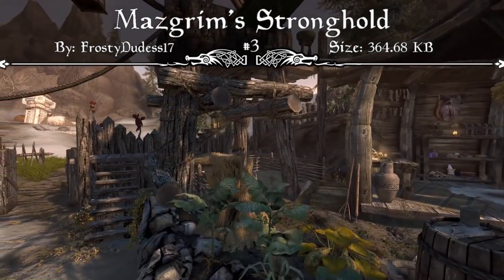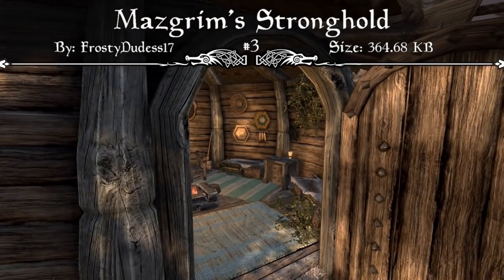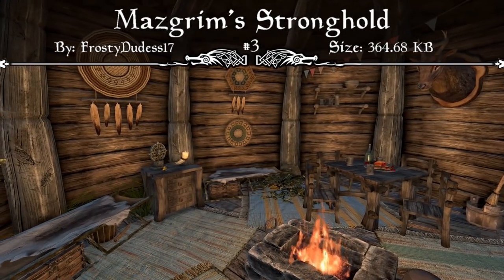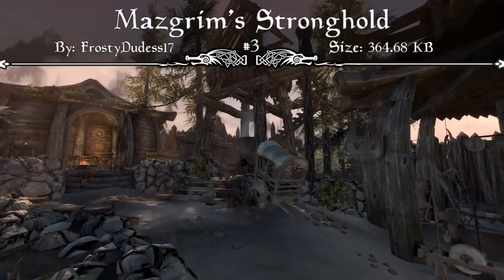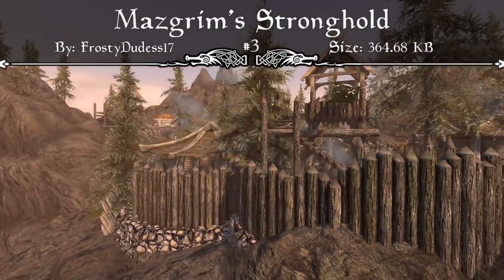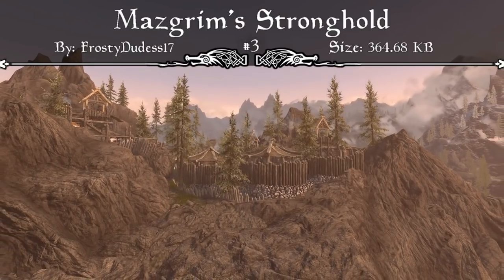There aren't too many outside player homes out there right now, and a lot of them have frame rate issues, which may be why people don't make them too often. But when they're done right, they look awesome — the functionality of being able to quickly walk in and get out without loading doors is great. If you're role-playing as someone who lives outside a hold and hunts for a living, this is perfect. You have the hunting grounds, beds for followers, and you're out in the middle of nowhere — your own slice of Skyrim with Mazgrim Stronghold.